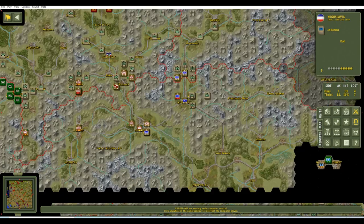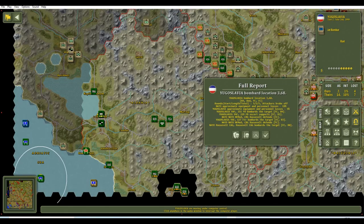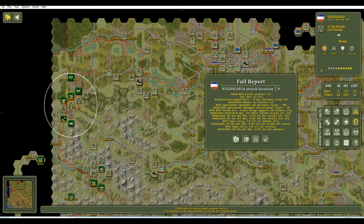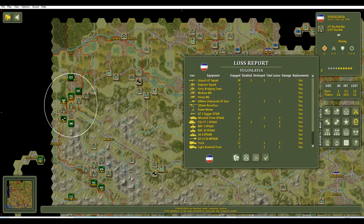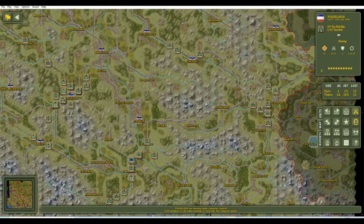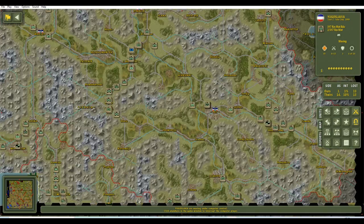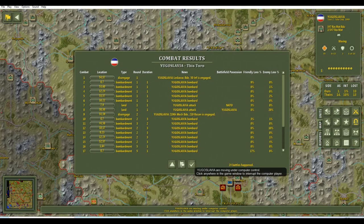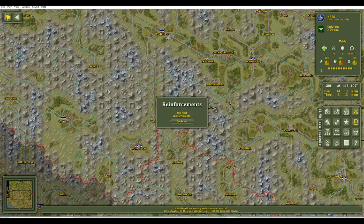They're even attacking us at sea — this has gotten quite serious, total war at this point. Yugoslavia advanced here and our Bradleys had to fall back — we actually lost two of them, though not without taking out quite a few enemies including a SPOG anti-tank. It's just air support moving through the area at this point. What an absolutely amazing fight — it is now our turn and we have some additional reinforcements.